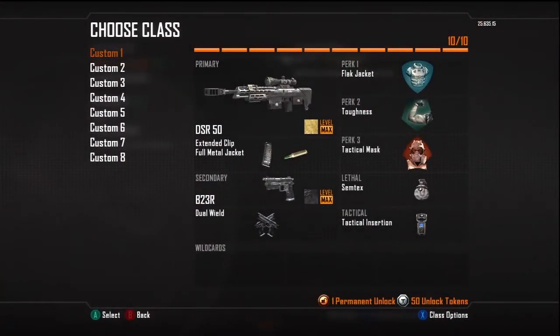In create-a-class, custom slot 1 has the DSR with full metal jacket, extended clips, B23R akimbo, tactical insertion, semtex, tactical mask, toughness, and flak jacket with the gold camo. Custom slot 2 is basically the same setup but with the Ballista.